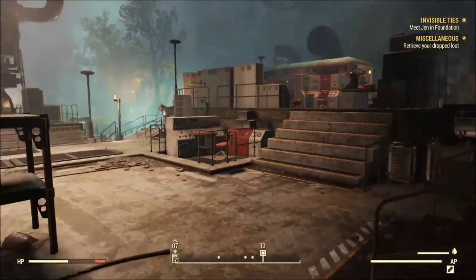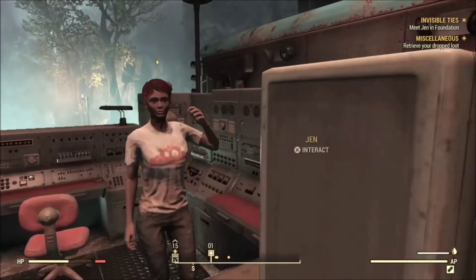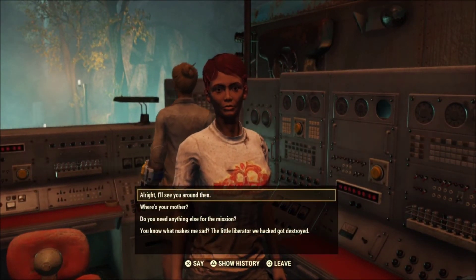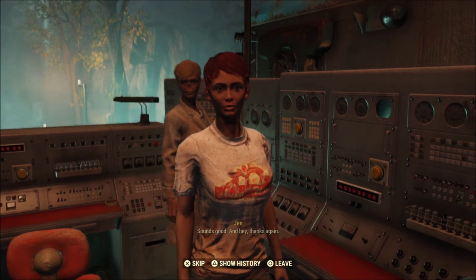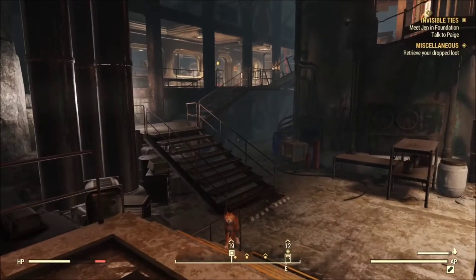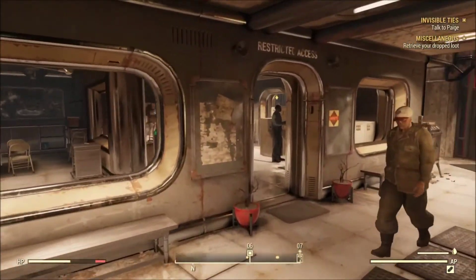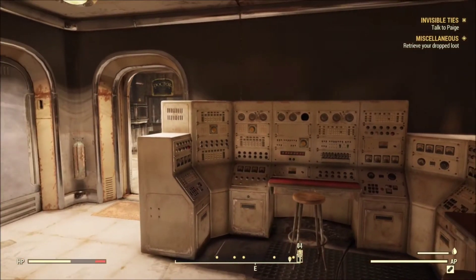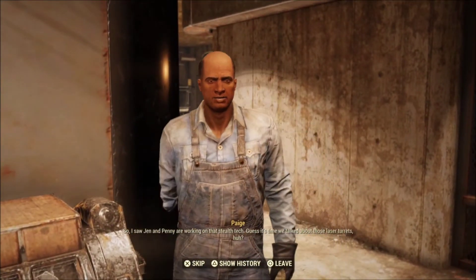Alright, let's talk to Jen. Oh yeah, there's another cat here now. I thought about it. Alright, I'll see you later. Oh wait — thanks again. What's up, buttercup? Talk to Paige. What the heck? Disappeared — Paige. The teleport. So I saw Jen and Penny are working on that stealth tech.